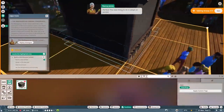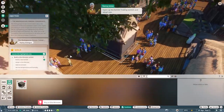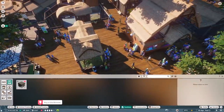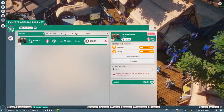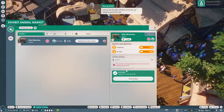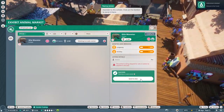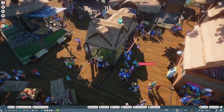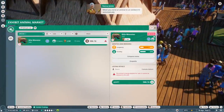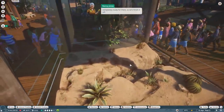Next thing to do is adopt an exhibit animal to go in there - how about a Gila monster? Open up the exhibit trading section and adopt one. A Gila monster - what is that? I have no idea what that is. We're buying monsters now! 498 dollars - I'm going to need to take out a loan! Just as we do with habitat animals, we need to send the Gila monster to the exhibit. When you send an animal to an exhibit, it'll automatically be given the correct setup, but that doesn't mean it's completely ready.